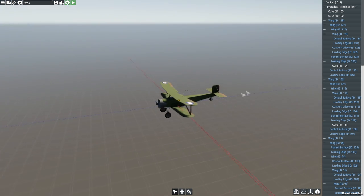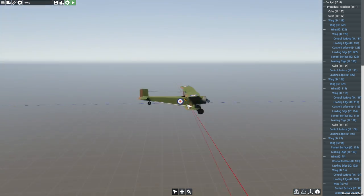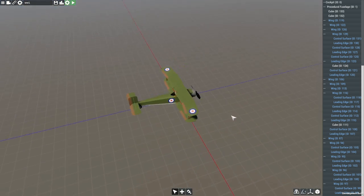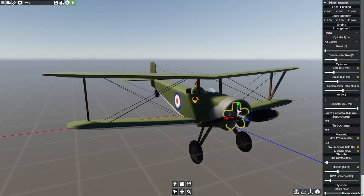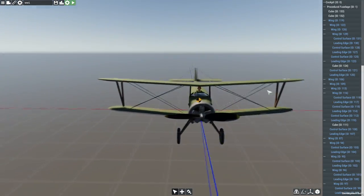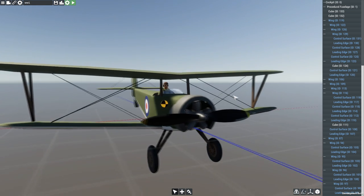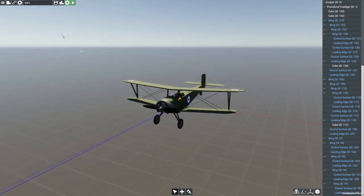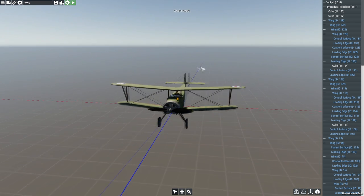And here we have our little biplane. This thing is obviously meant to look a little bit like one of the World War One warbirds. Now we're going to have to do some tweaking to this engine — I've not set this up yet. Propellers are complicated, and I'm sure a few of you are interested in how they work, so I figured I may as well walk you through the settings we're using.